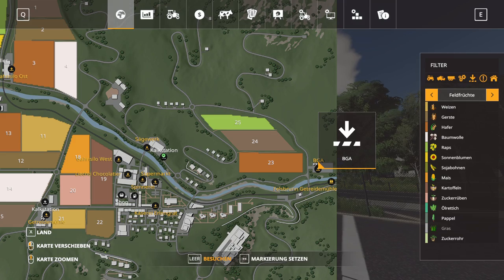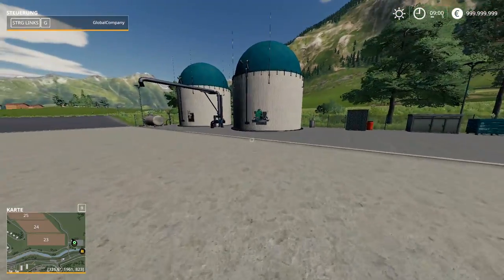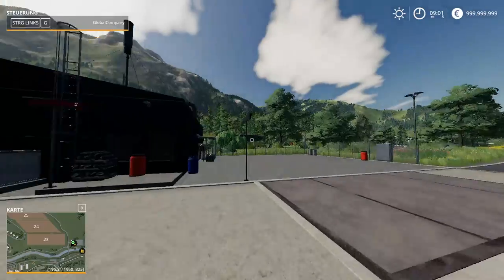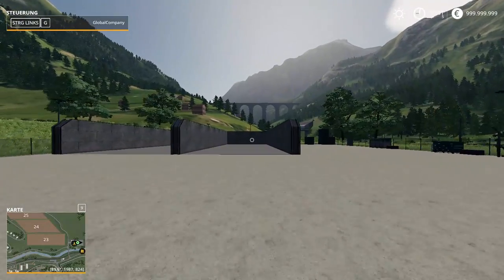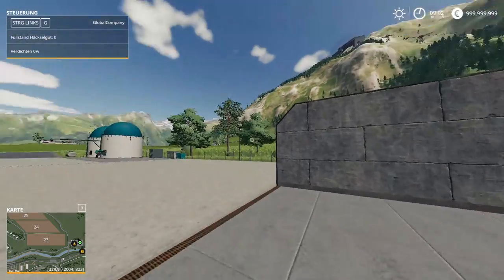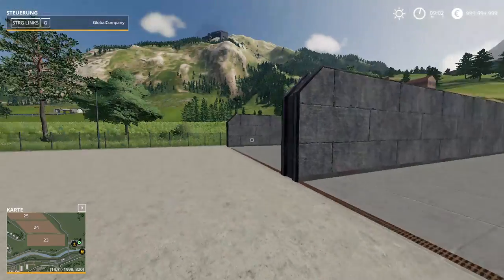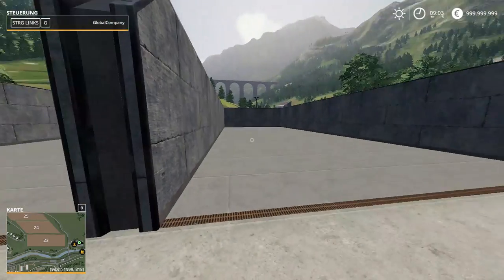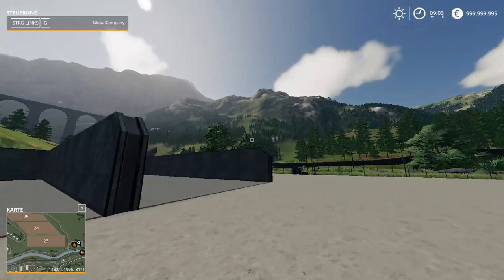Let's go over here to the BGA and see what that looks like. The BGA is where you make silage and produce slurry. If you have grass in here you put your foliage over the grass and let it ferment into silage. We have one, two silage bunkers here.